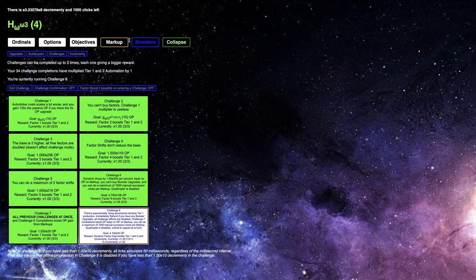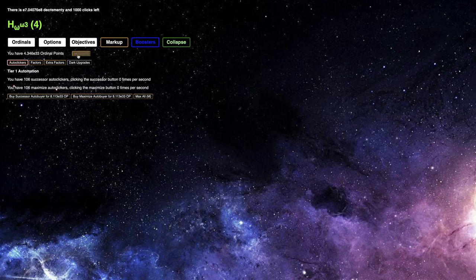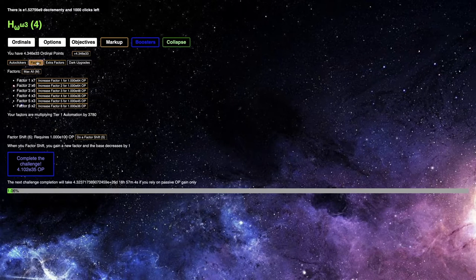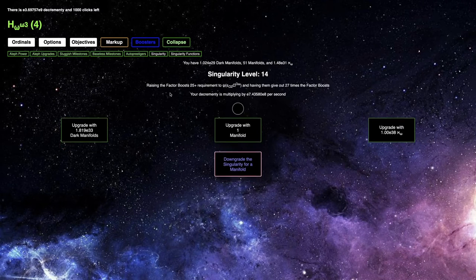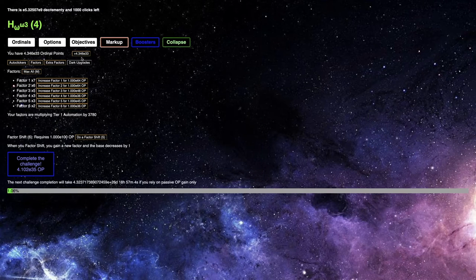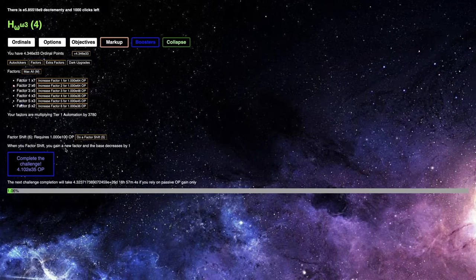All I need is E35 ordinal points. How am I supposed to get E35? I don't know how I'm supposed to get E35 ordinal points. I'm getting all the ordinal points I can — I can't get any more than 4.34 E33 ordinal points. And somehow I'm supposed to get E35. I don't get it.